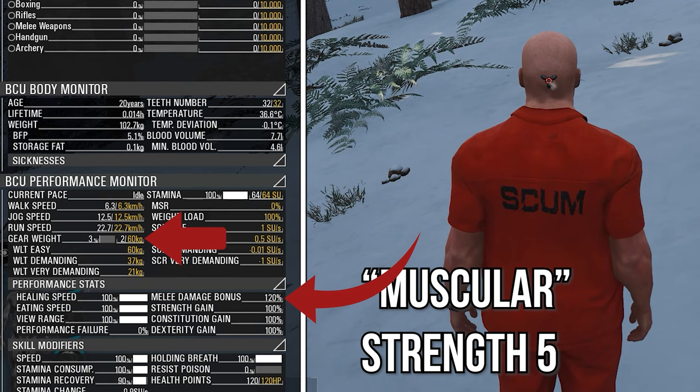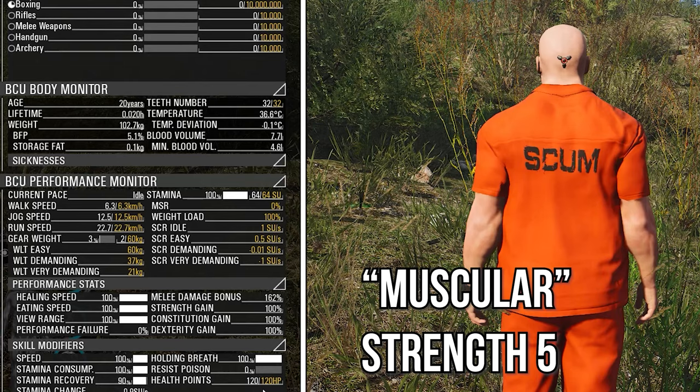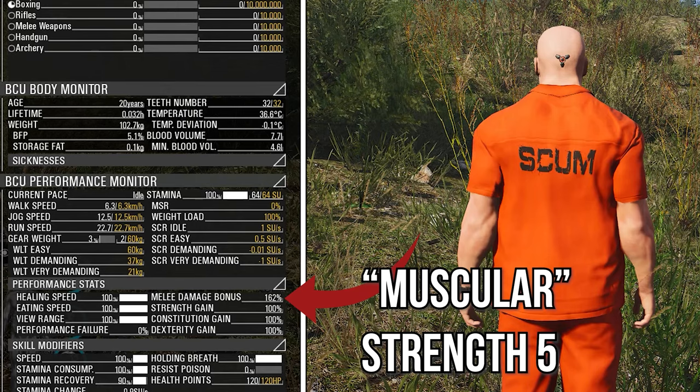If we add some skill points into boxing, melee damage will be boosted depending on how many points we put into that skill. The muscular prisoner with max boxing now has an increased melee damage bonus of 162%, double that of the thin prisoner with no skill in boxing. That's why you can knock out someone more often with advanced boxing.